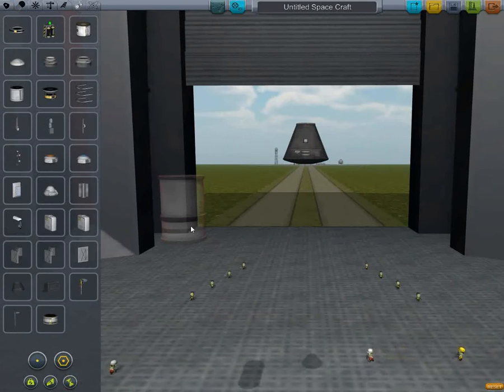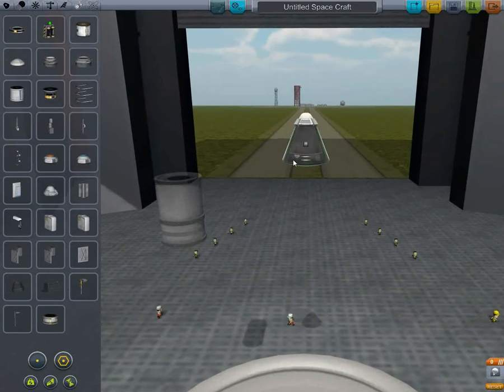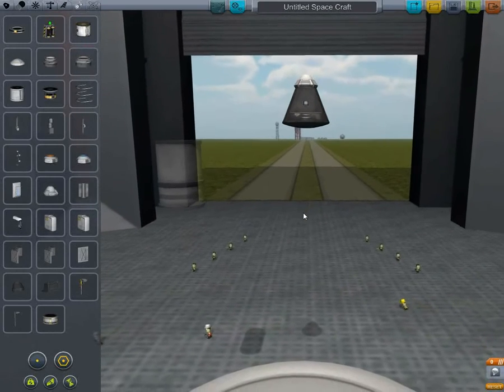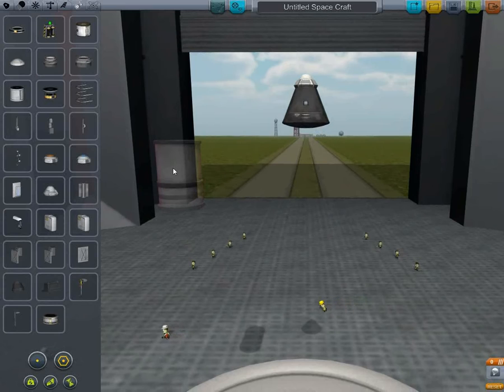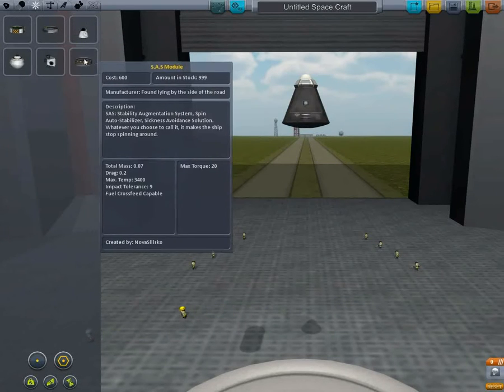First things first - parachute. Safety first. We're going to go up into orbit and then come back down and land the capsule - bring Jebediah back. I think it should be Jebediah because it's the first mission - he's usually the first astronaut. He's the only man for the job. So let's carry on building.